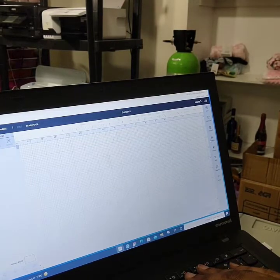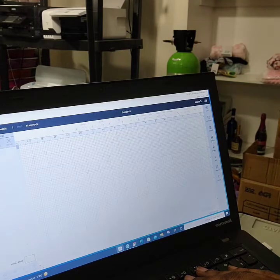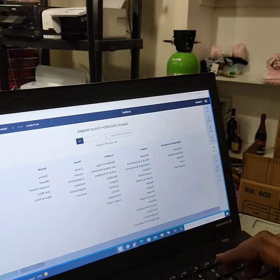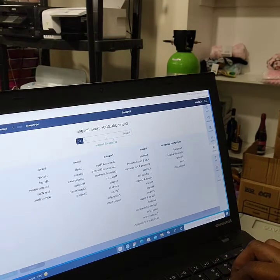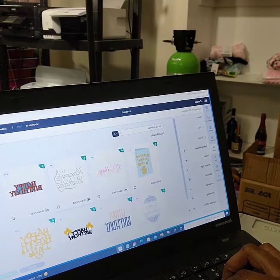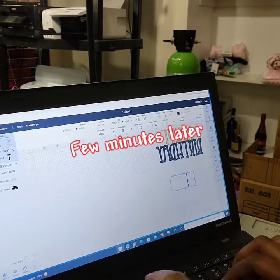What I normally do is just look for an image, and right here I'll type 'Happy Birthday' to find something easy and simple without stress.